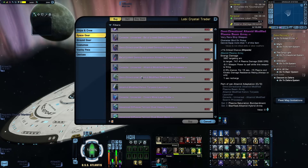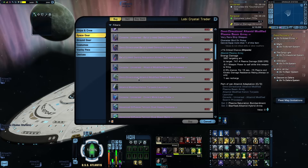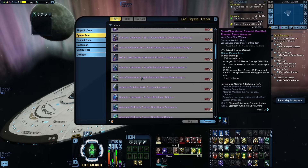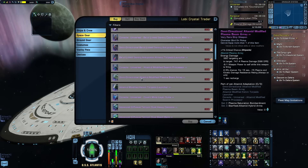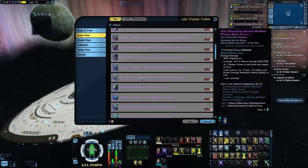The Omnidirectional Ultimate Modified Plasma Beam Array is, as far as I know, the only set Omni that deals plasma damage, which will be a bummer for free-to-play players. It has the proc from Ultimate Plasma Weapons — a chance to apply a debuff to plasma and kinetic damage resistance to enemies. Notably, it also has a passive plus-1 to crit chance buff that applies to your whole ship, not just this one weapon. This is the only weapon in the game that has a ship-wide buff like this — normally something you'd only see on a console.